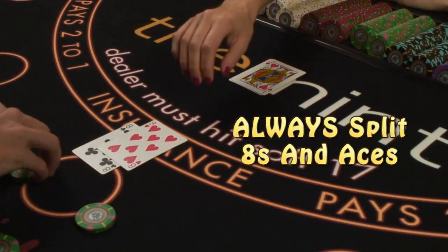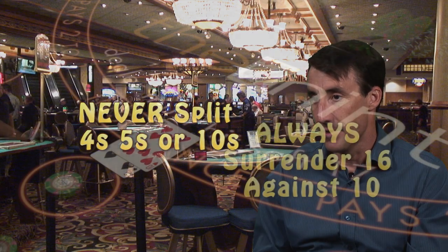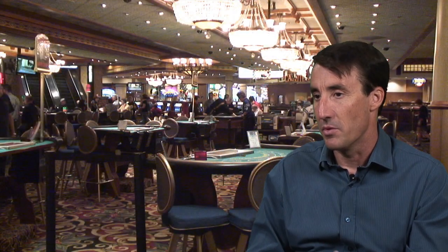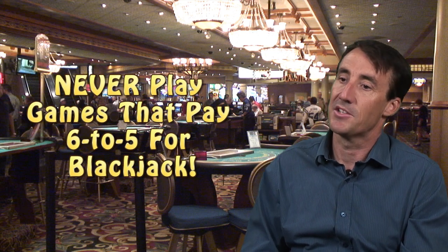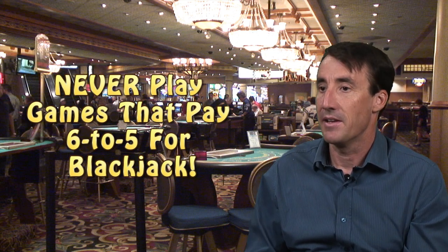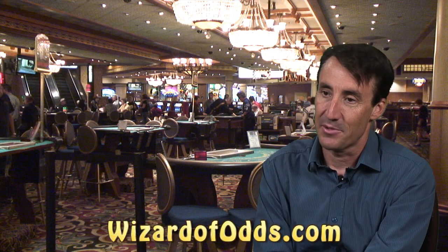If you have a pair of 8s or aces, always split them, and you never split 4s, 5s, or 10s. Finally, if there's one situation you should surrender, it's 16 against a 10 — surrender that. That's going to get you almost to the full power of the much more complicated basic strategy. The house advantage in blackjack can range from 0.2% to 0.8%, assuming they pay 3-2 on a blackjack. The dreaded 6-5 has a house advantage of about 2% — playing 6-5 blackjack would be like paying $20 for a gallon of gas. For more information, please visit my website, wizardofodds.com, where I have the Wizard's simple blackjack strategy.